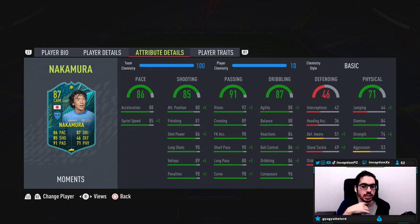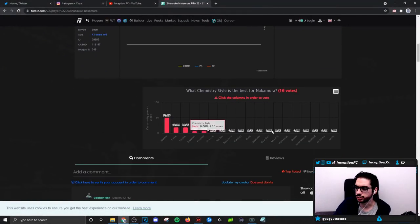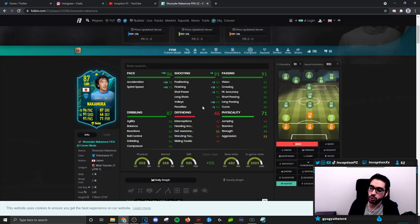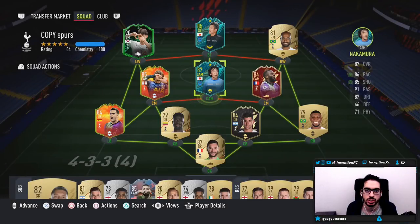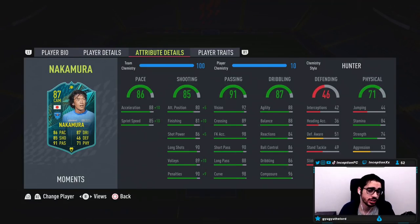In-game attributes — that looks like a Hunter, I think. So on a Hunter, that's what most people are giving him. Hunter chemistry style, we're boosting the pace to a 98-95, and then the shooting is going to be in the 90s with 85 attacking positioning. Let's go ahead and slap a Hunter on this bad boy. Pace boost, shooting boost — should work out. Long shots is at a 90 as well, so his finesse shots could actually be really good.